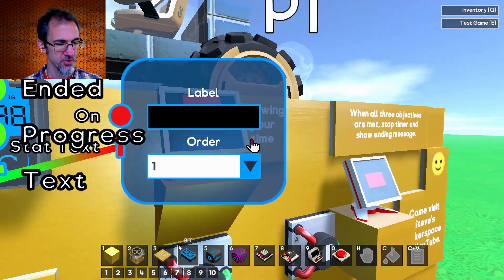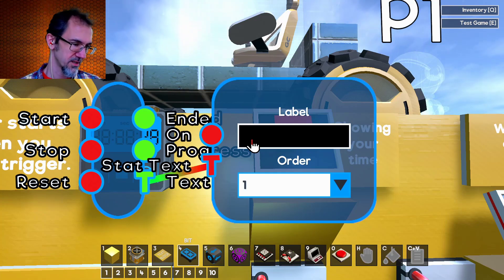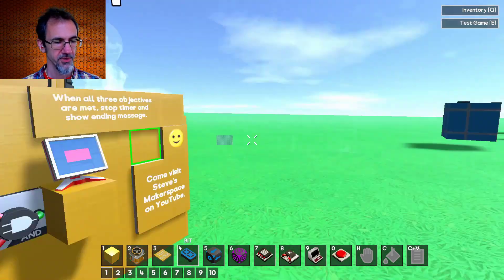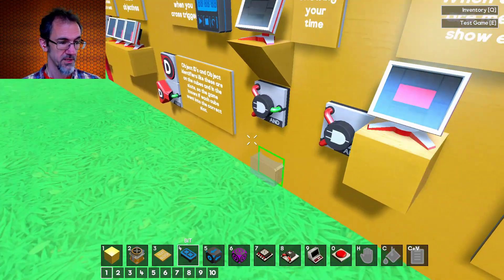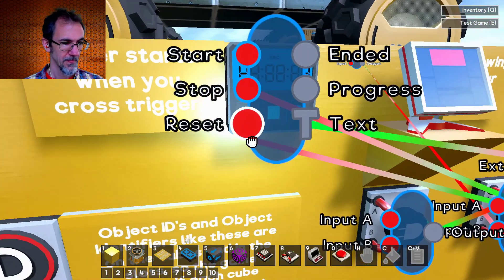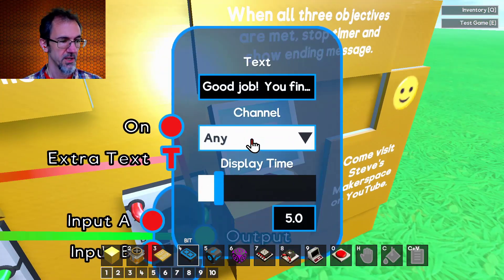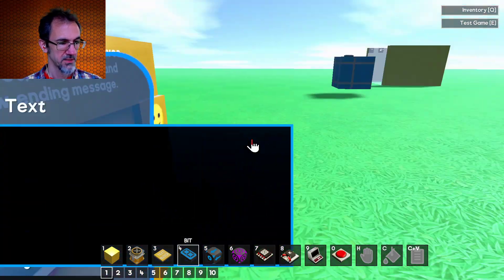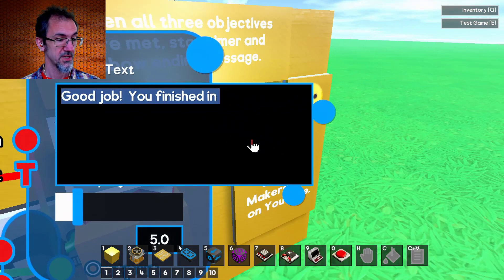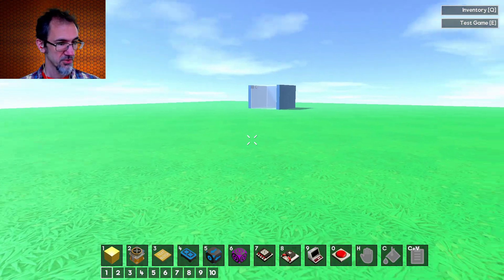I don't have any label here — it just shows your time. I could put a label that says 'time elapsed:' and then it would show both the words and what's on the timer. The AND blocks are checking to see if all three objectives have been met. If they have, two things happen: the timer stops, and a message goes to the center console saying 'Good job, you finished in...' — and it's also getting input from the timer so it tells you how much time you took. That is how this game works.